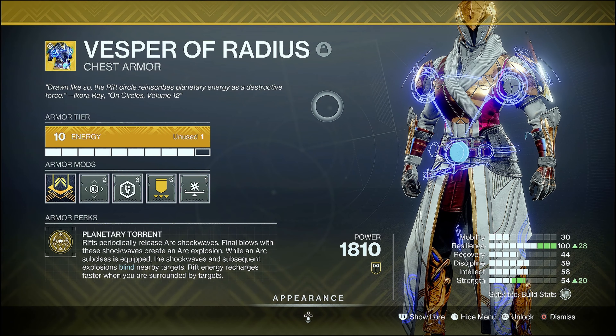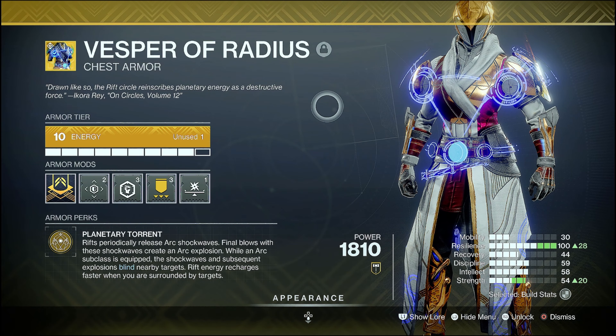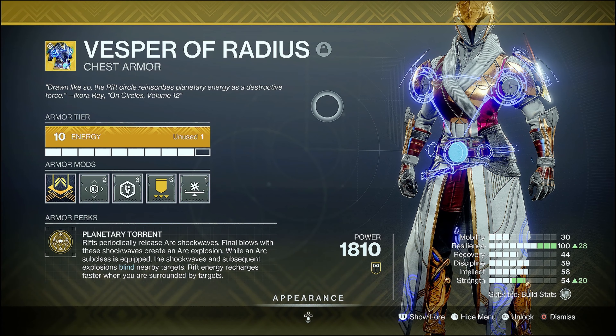Hello and welcome back ladies and gentlemen, Mangumsun here talking to you about the Vesper of Radius chest armor. It's got a little bit of a glow up. So Planetary Torment: rifts periodically release arc shockwaves, and final blows with these shockwaves create an arc explosion.